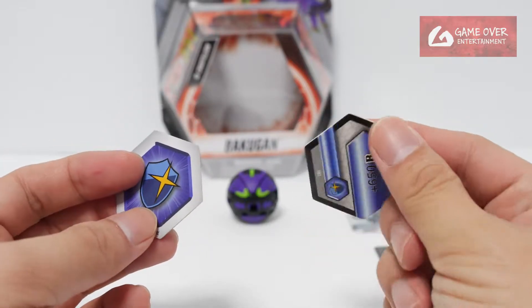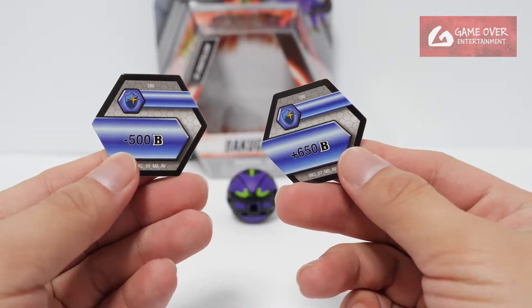Okay and the 2 magic shields — one of them is plus 650B and minus 500B.